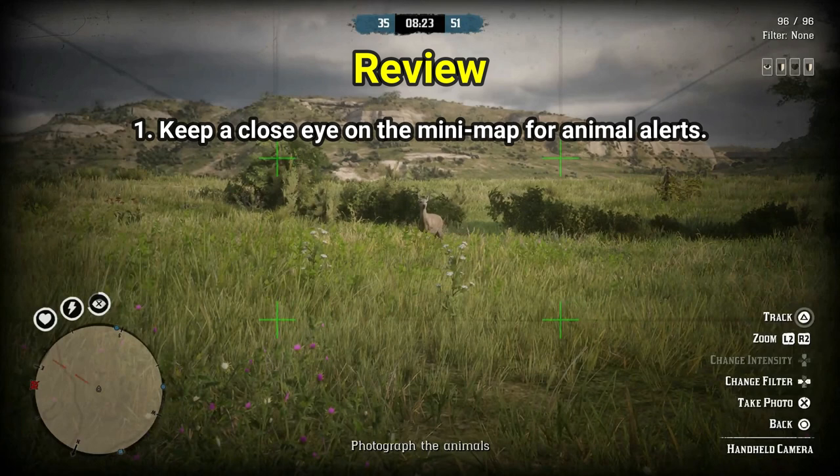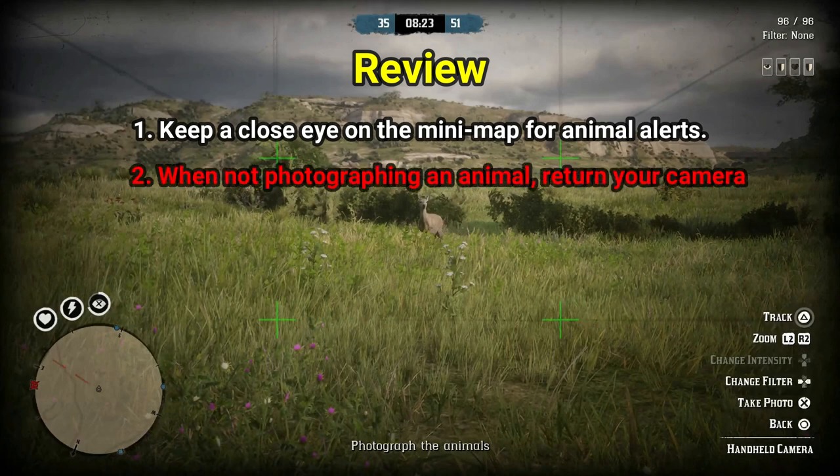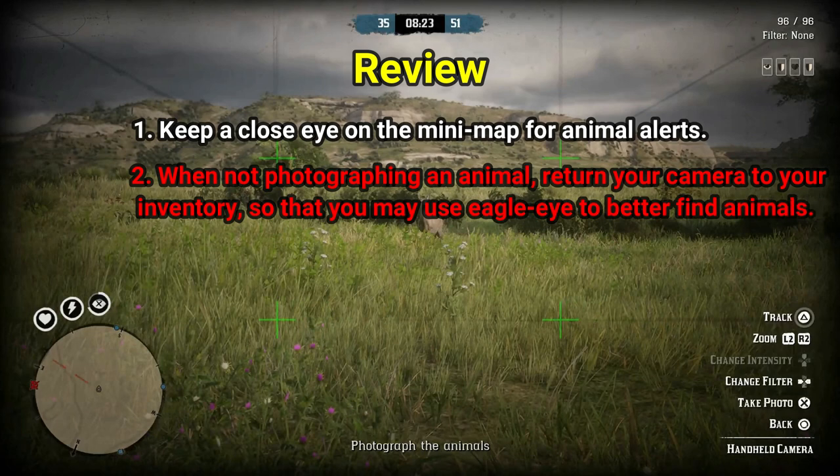Second: when you're not photographing an animal, make sure you put your camera back in your inventory so you don't have it out while running, because that disables eagle eye. You want to use eagle eye to better find and track animals. When not actively photographing, put the camera away so you can use eagle eye.